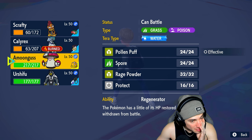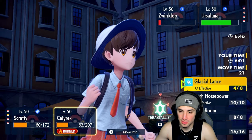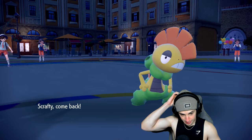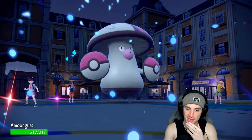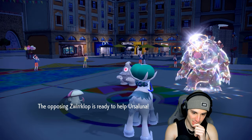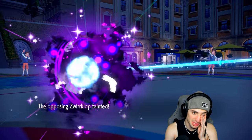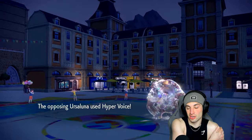Amoonguss is going to take a nice chunk of damage next turn, but I'd rather have Scrafty in the back end. They honestly played that pretty well with the Will-O-Wisp — I knew it was coming too, and I'm upset at myself for not Tera-ing into Fire. We pick up the KO onto Dusclops. Ursaluna is going to pick up the KO onto Ice Rider Calyrex and do some damage into Amoonguss. From here we could Fake Out Ursaluna and try to put it to sleep, or just bring out Urshifu. Wow — that actually just KO'd Amoonguss.